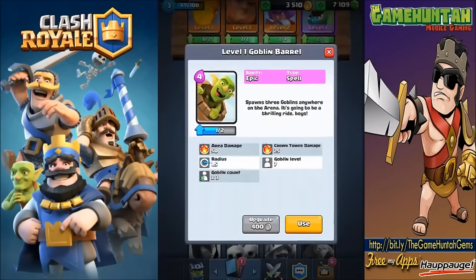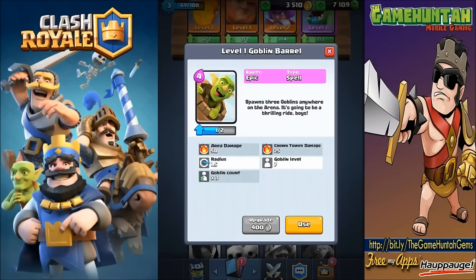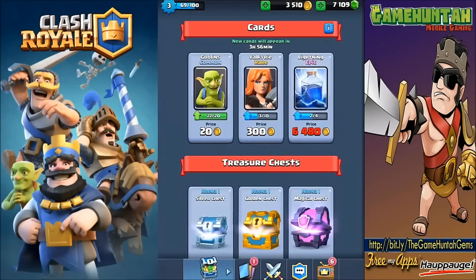Let's take a look at the goblin barrel - it's epic and it's a spell. It spawns three goblins anywhere on the arena. Area damage 50, crown tower damage 25 - not that much, I thought it was a lot more. But we can add this to my goblin deck. Radius is 1.5, goblin level seven, goblin count is three. Good to know!